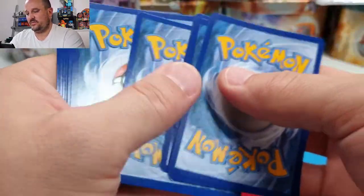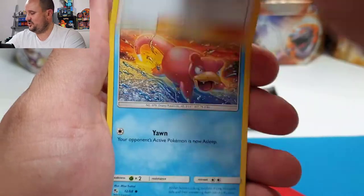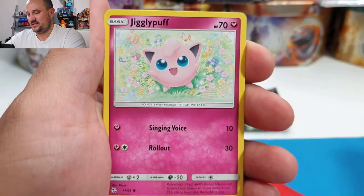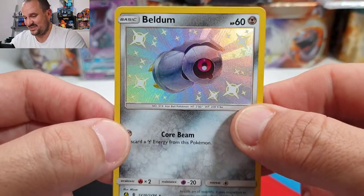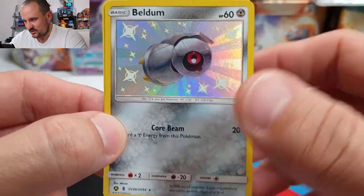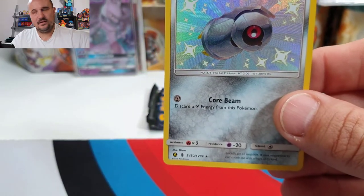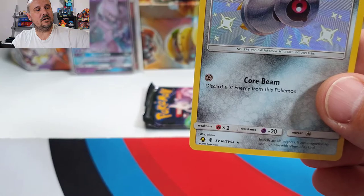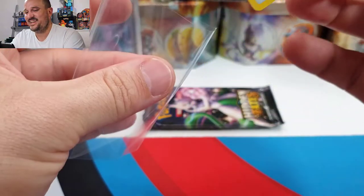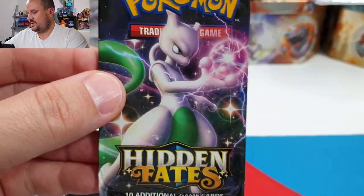Mew pack — what can you give us? One, two, three, and four. We have a Fire energy, Charmeleon — is that a sign? — Chansey, Jigglypuff, Slowpoke, Clefairy, Caterpie, Eevee, and a Beldum — Shiny Vault! Oh that's nice. See what I mean about these cards, they just look so good. That's why I can't put them down. Nice shiny Beldum hit — that means we had a hit in every pack so far. Not a bad tin.